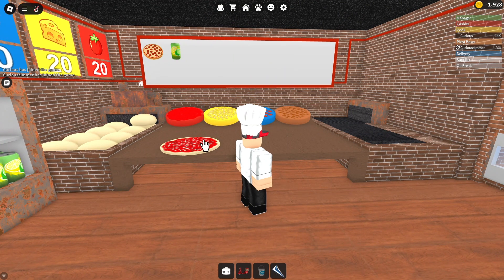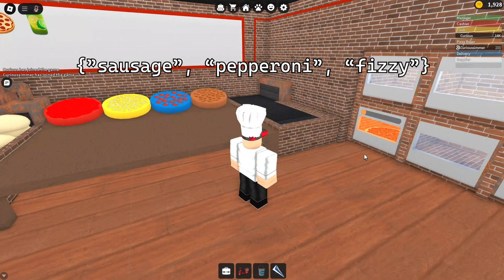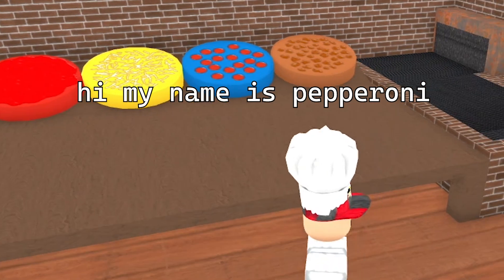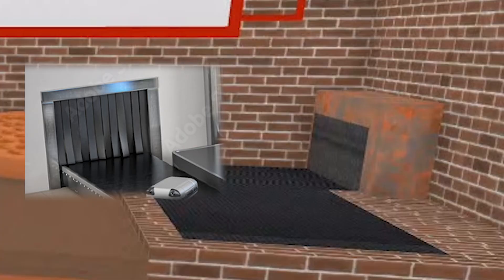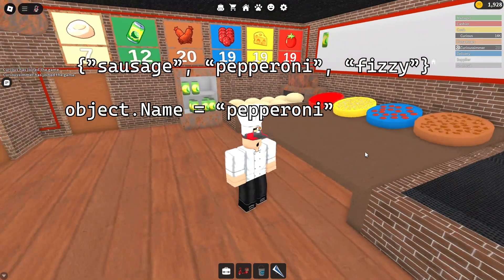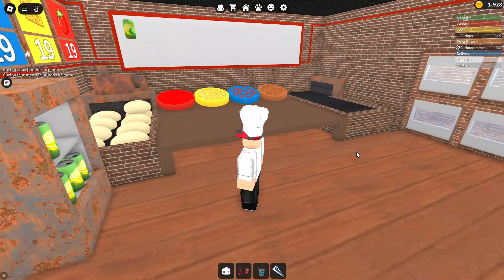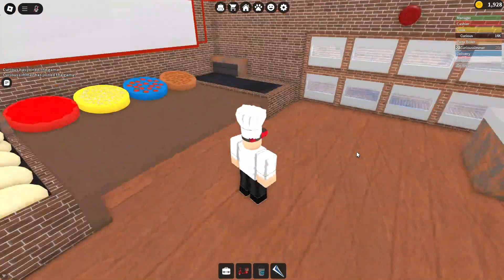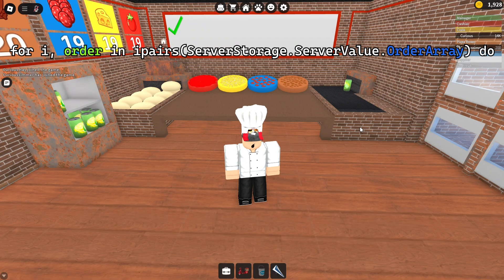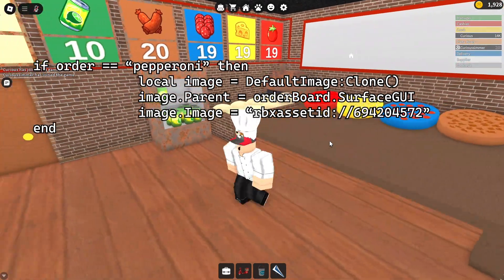The server has an array of all pending orders — simply an array of string values that correlate to each order. Whenever a pizza is put together, that pizza is renamed to whatever type of pizza it is. When putting a pizza through the chute, the game checks the entire array to see if the name of that pizza equals any value in the array. If so, the value is removed from the array and the order board is updated. The order board works using a for loop with a function called iPairs, which runs a set of code as many times as there are values in an array. In this for loop, there are a series of if statements that add the appropriate image to the order board depending on what the string value is.